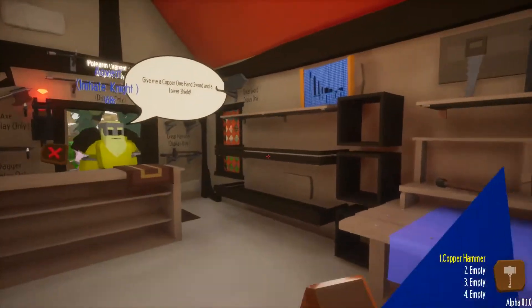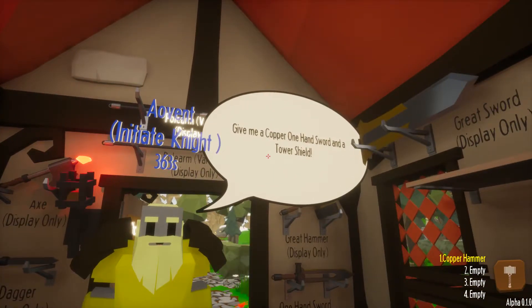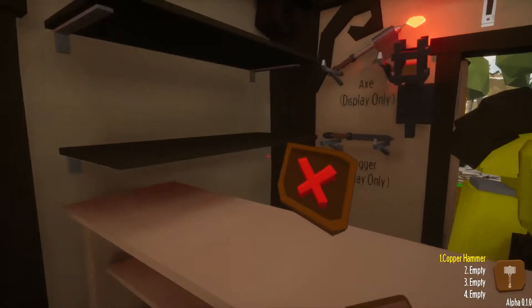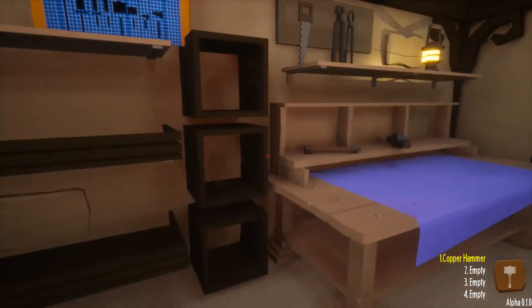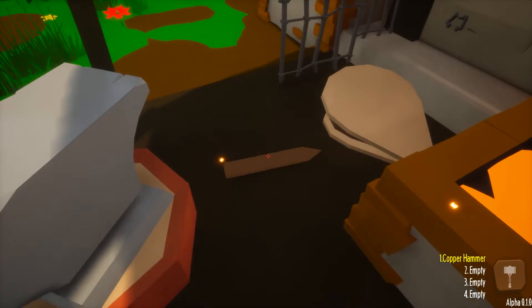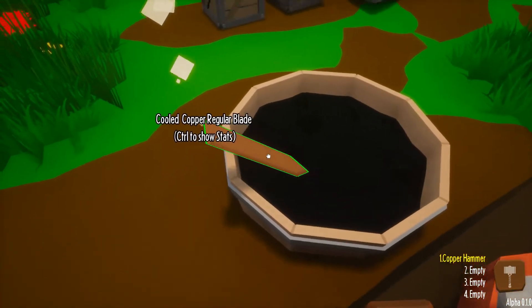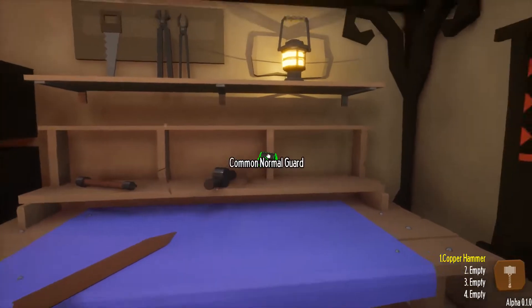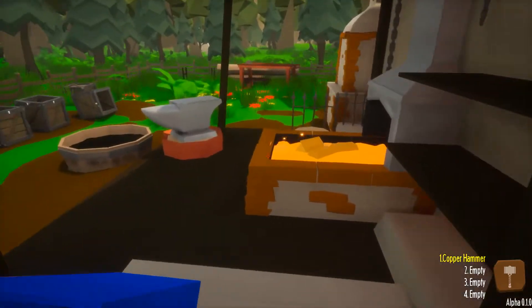Let's go back and see. Next customer wants a copper one-hand sword and a tower shield. I can't really do a tower shield - I'm sorry, but it's too expensive and too time-consuming frankly. What we can do, though, is we've got this regular copper blade. I'll go ahead and cool it off and bring it in here. We'll need a normal guard for a one-handed sword, so somebody's going to want it eventually.